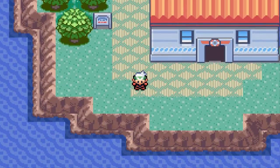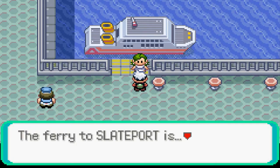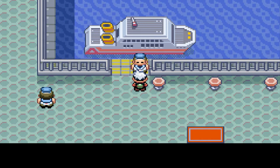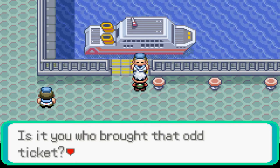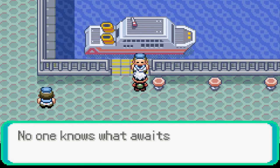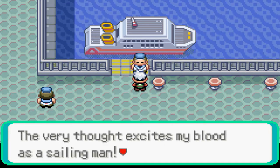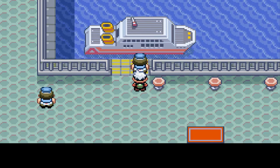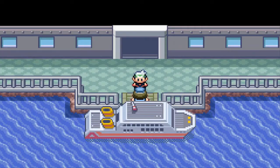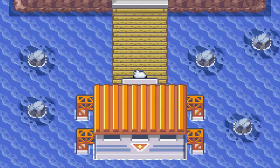Now we're going straight to the SS Tidal to see what these people say. The lady at the counter checks the pass, goes back inside, and the guy comes out: 'Is it you who brought that odd ticket? Where are you trying to go? An island far, far away — no one knows what awaits there. That thought excites my blood! I'm a sailing man — get on board, youngster!' So here we are at Naval Rock.